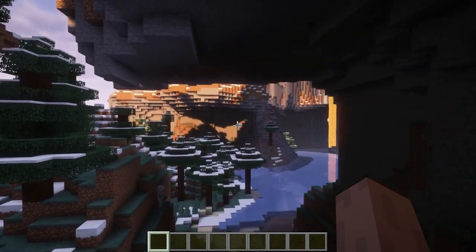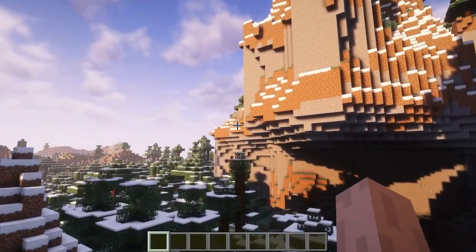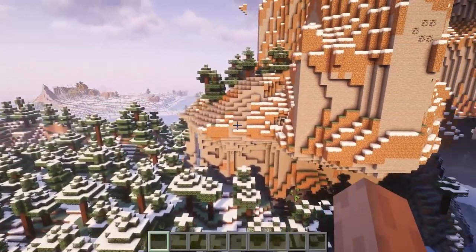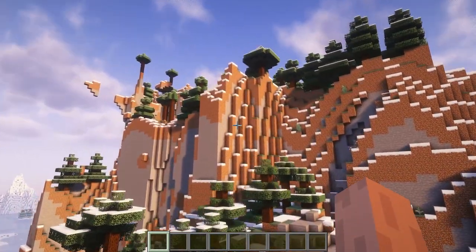There's all of these great overhangs. This is just begging for — I don't know — a giant fortress or something. I'd like to know what you've done with it. So pop in 8-7-6-5-4-3-2-1, give it a try, let me know what you think.